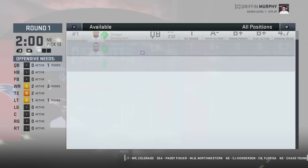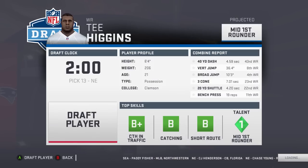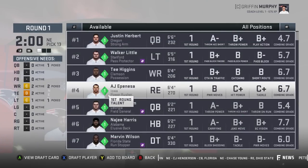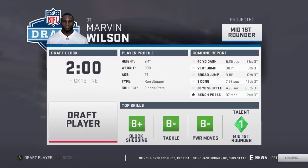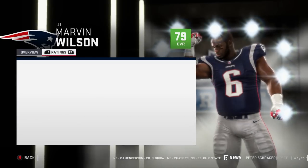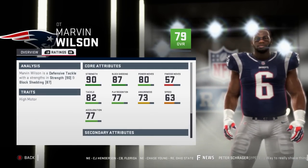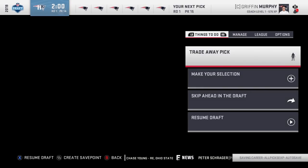We need to work on this offensive line though. We could go with T Higgins at receiver, but we could use a third receiver — we probably should have went with AJ Espineza. Maybe Jerry Harris, maybe Marvin Wilson — let's take Wilson. 79 overall, star development, 21 years old. I like this draft class — 90 strength, 87 block, 80 power moves, 57 finesse.